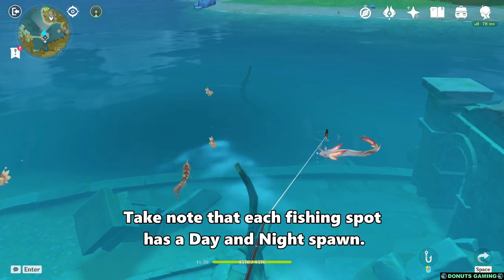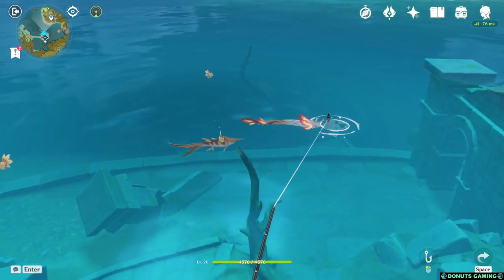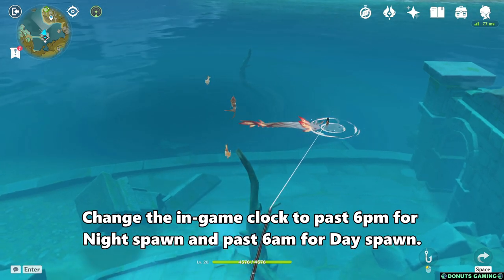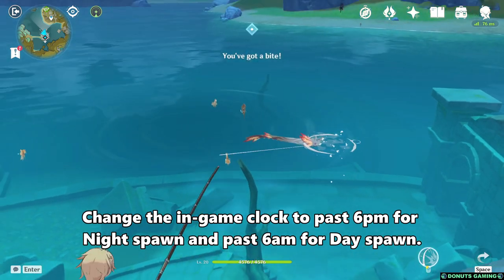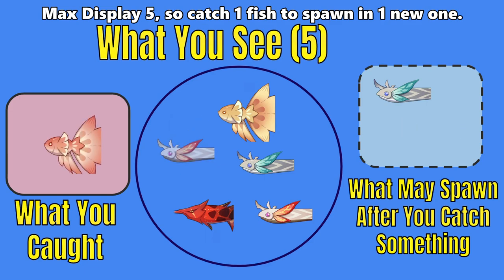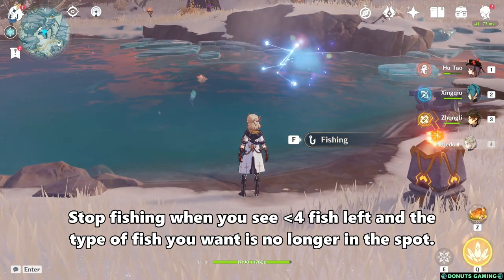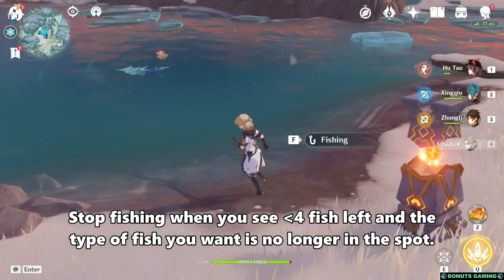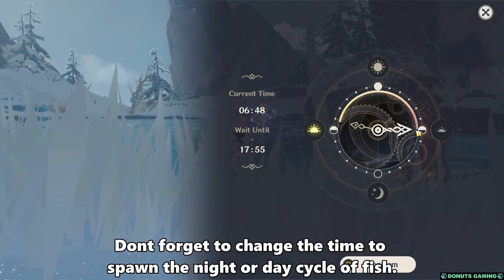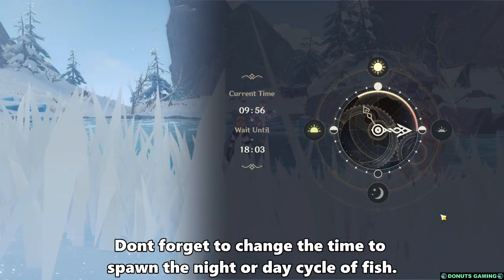Take note that each fishing spot has a day and night spawn, meaning if you caught all the fish you want, change the in-game clock to past 6 PM for night spawn and past 6 AM for day spawn. Each fishing spot can have 7 or 8 fish, but displays 5 fish maximum, so if you don't see the Koi or Pufferfish there, you may have to catch some Medaka to spawn in the next fish. You can stop fishing when you see 4 fish left and the type of fish you want is no longer in the spot. Don't forget to change the time to spawn the night or day cycle of fish.